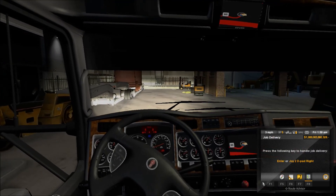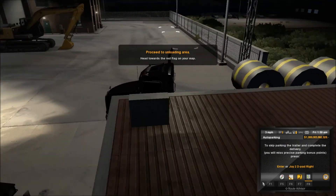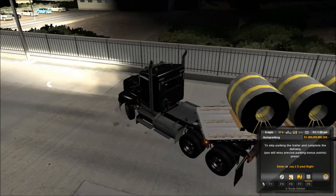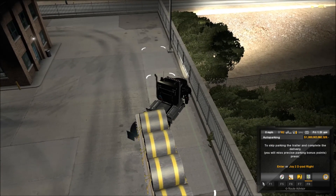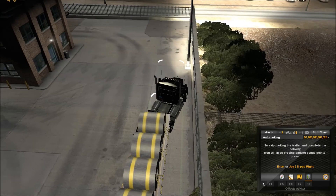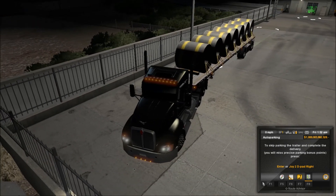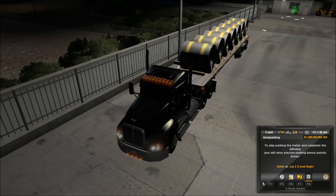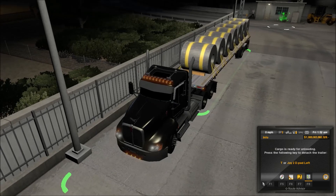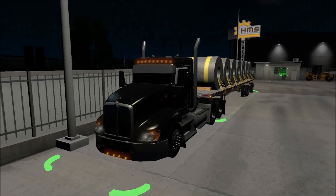Here we are guys — HMS. I don't know why Pinga's trailers are so ridiculously long and can't actually be parked, but Pinga does that because he's Pinga. Now we're gonna straighten her up a little bit here. There we go guys — T660, Carlsbad to Kingman.